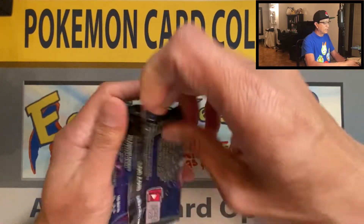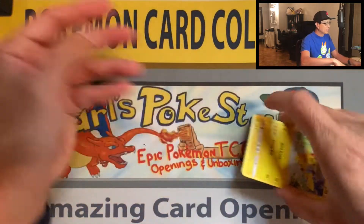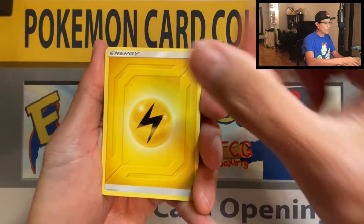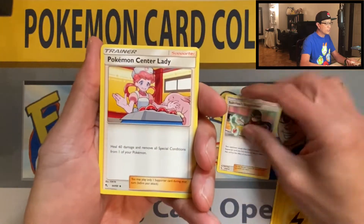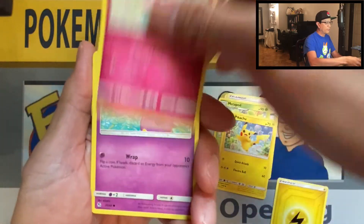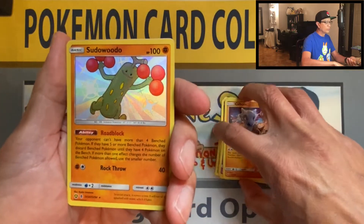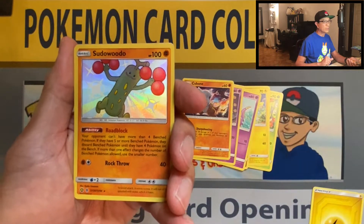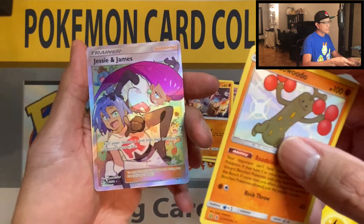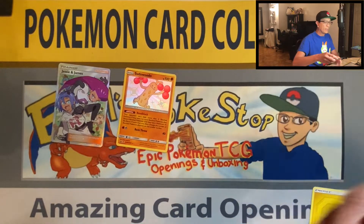Hidden Fates - one of the best modern day sets ever produced! I just saw something shiny in the back. Here we go, let's do it slowly: Lightning Energy, Sabrina, Suggestion, Pokemon Center Lady, Metapod, Pikachu, Jigglypuff, Ekans, Koffing, Cubone - ooh, Sudowoodo! I believe I don't have this card yet, baby shiny! And the last card is Jesse and James full art trainer. Not a bad start to this pack battle, Jim!